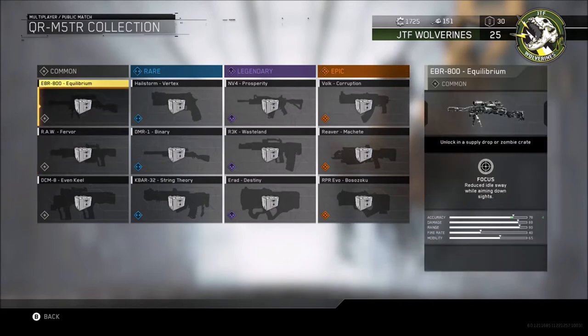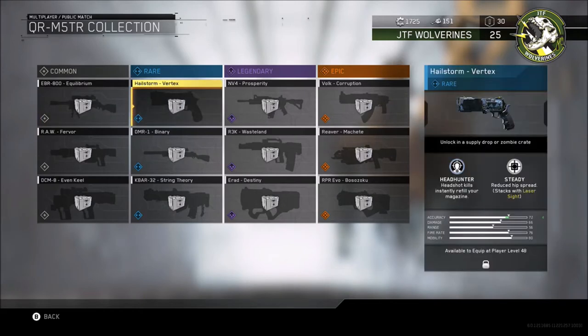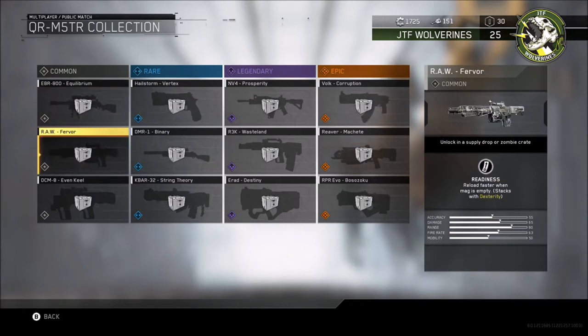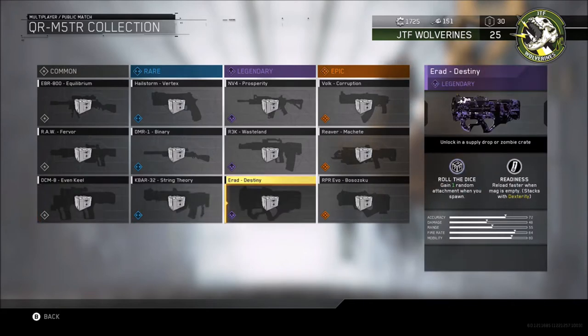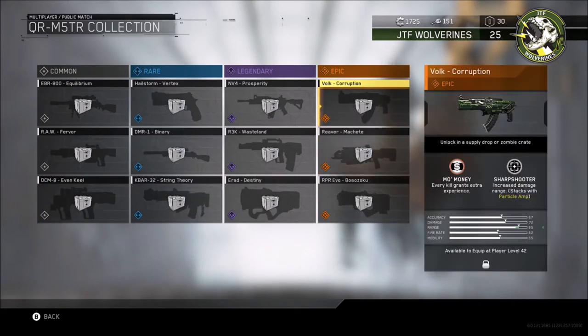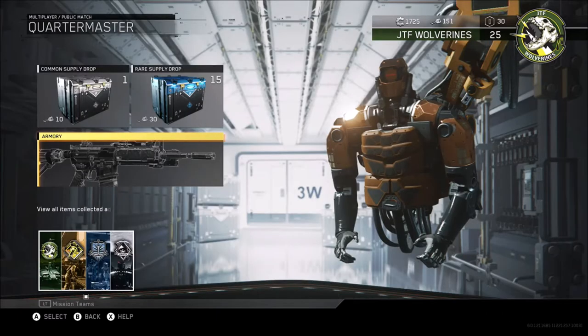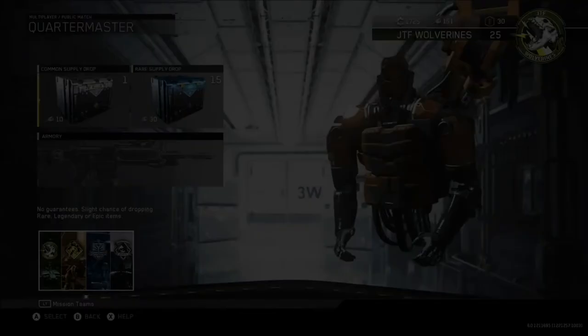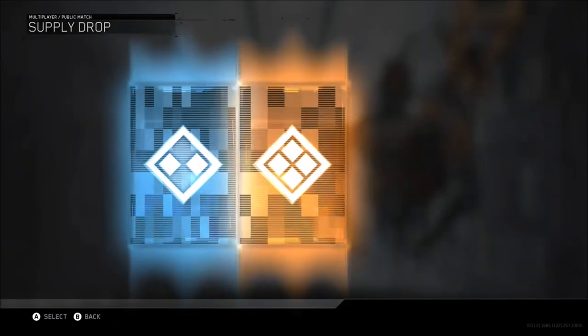We've also got the QRM5TR collection - again these are various forms of weapons, they range from the common to the rare to the legendary to the epic weapons. The great thing as well, when you do start to unlock all these and use them, you can acquire different challenges for various weapons. Also when you pick up enemy guns on the floor you get different challenges completed for using epic weapons, for using enemy legendary weapons. So that's quite good.